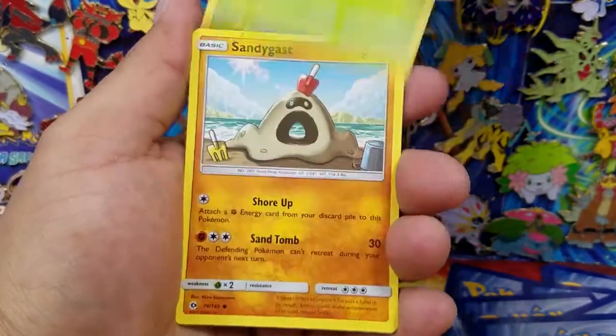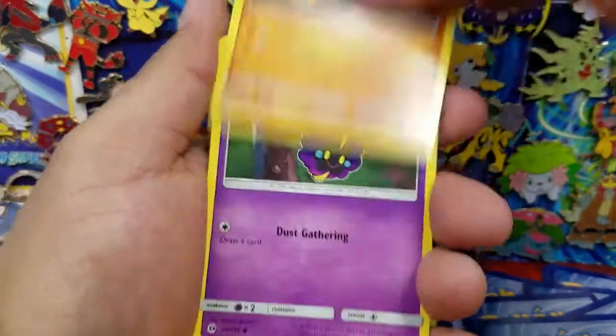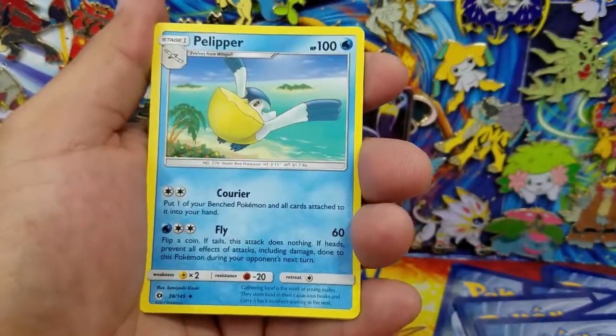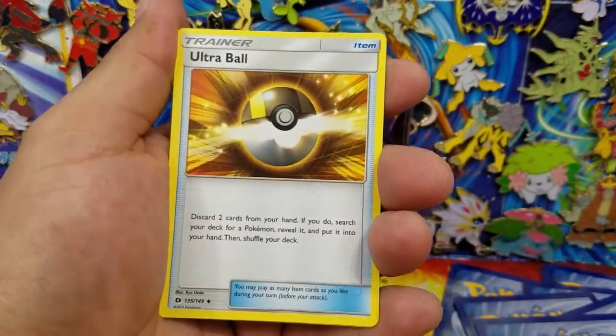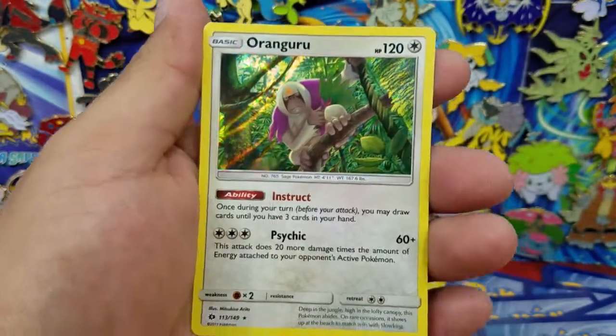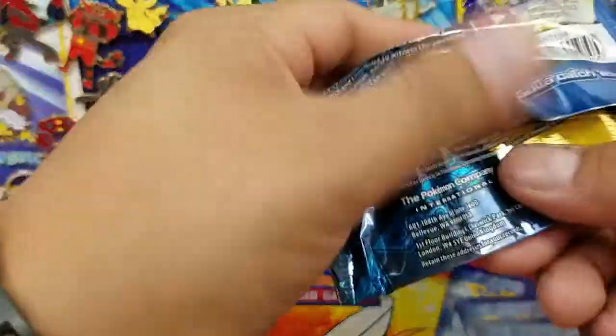Cutiefly, Sandygast, Roggenrola, Cosmog, Timer Ball, Pelipper, Ultra Ball, a Litten Reverse Holo, and an Oranguru holo rare. There's our second holo off the left side of the box.